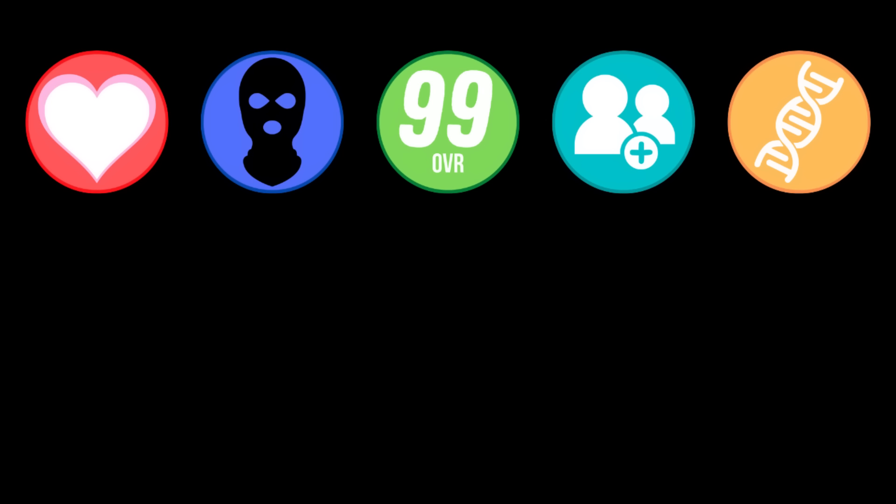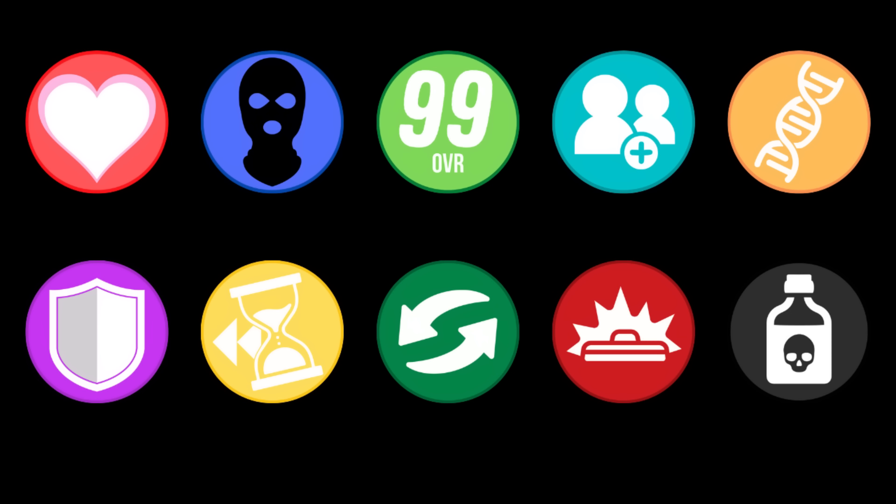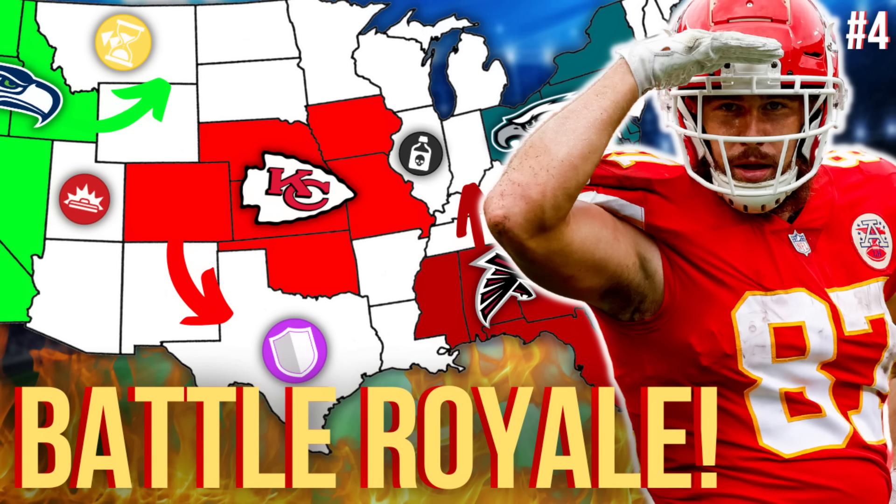Today's episode will include the same 5 power-ups as last time. If you're unfamiliar with them, check out episode 3, as well as 3 new power-ups and 2 new power-downs. Also, expansion will now give teams a 90 and under overall player, with every team losing meaning their players join the free agent pool. Let's get started for NFL Imperialism episode 4, bound to be the most chaotic episode yet.